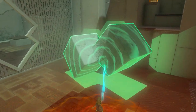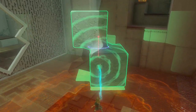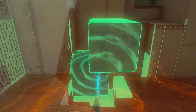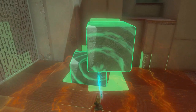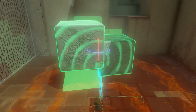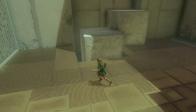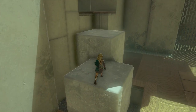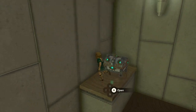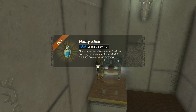Also here, position it the correct way. Rotate a little bit further — this is more like it. Position it in the hole and now we can just jump on it. Jump on the next one and jump on top of the platform. And now we are at the treasure chest. Open it and a hasty elixir is in.